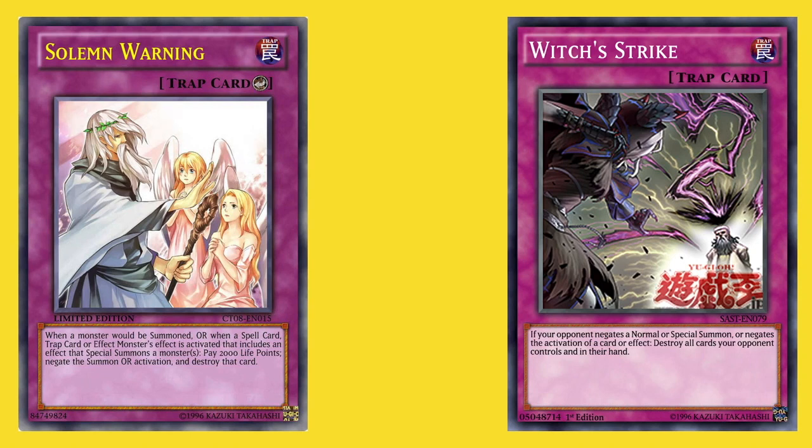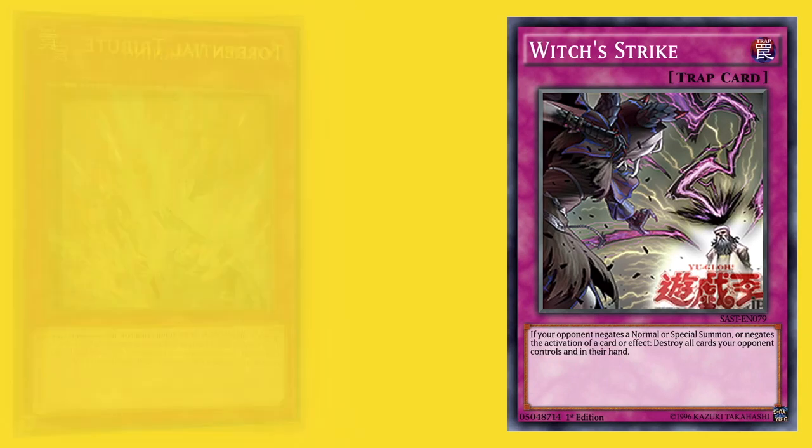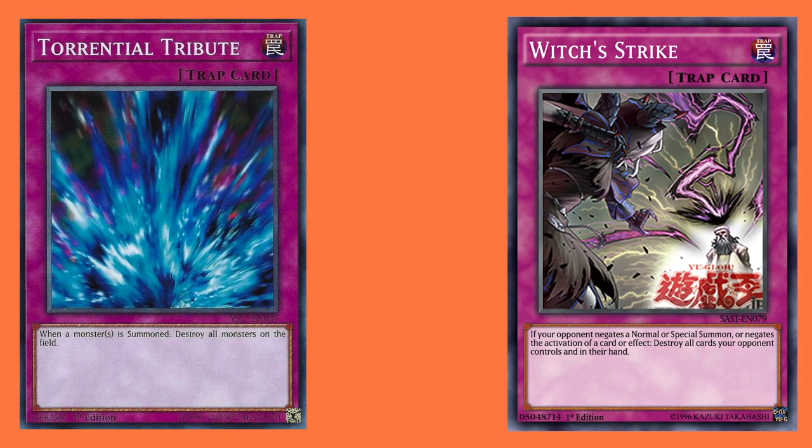Witch's Strike actually has an activation condition similar to that of Mirror Force or Torrential Tribute. A gameplay action has just occurred, and in the following chain that occurs before the open game state — where normal summons can be made or attack declarations can occur — you can activate Witch's Strike at any point at that time, the same as Torrential Tribute and Mirror Force.